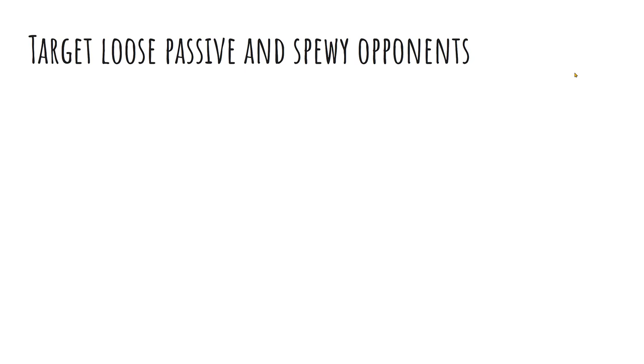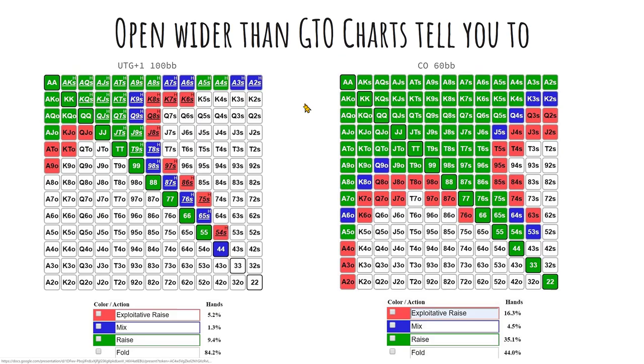One of the first and obvious exploits is simply opening wider on these weak big blinds. This first chart is related to opening wider against weak big blinds, but also just related to the fact that we can open much wider than we've traditionally been taught. Just think about players like Alex Foxen, Chance Corneth, and Ari Engel — a lot of these players are known for opening incredibly wide.